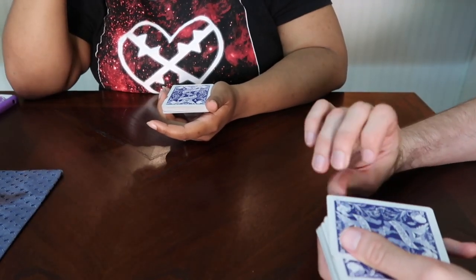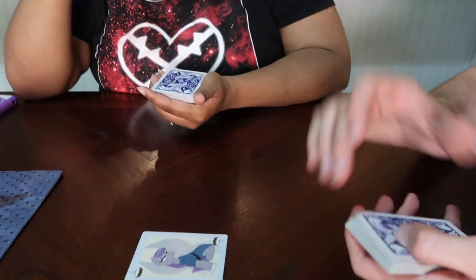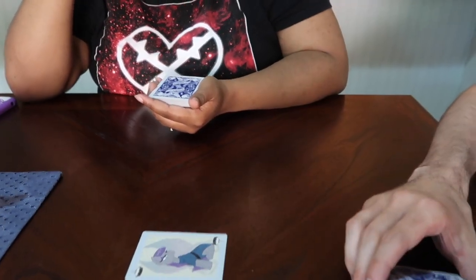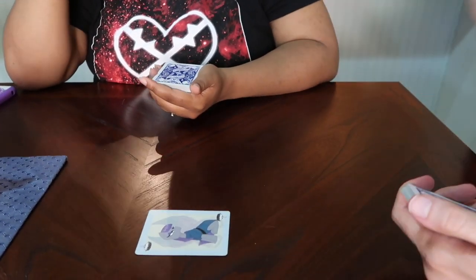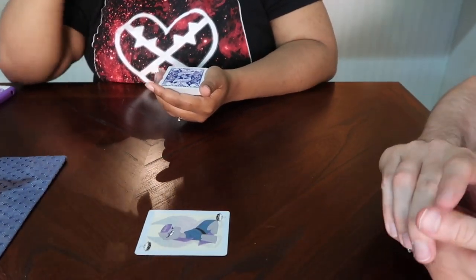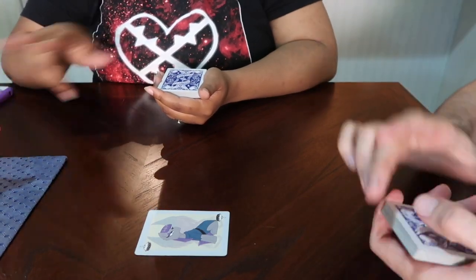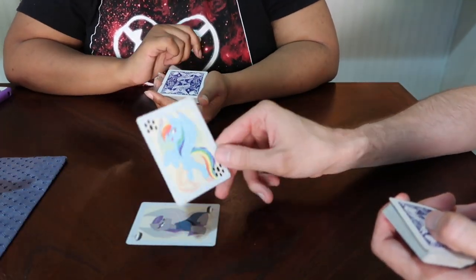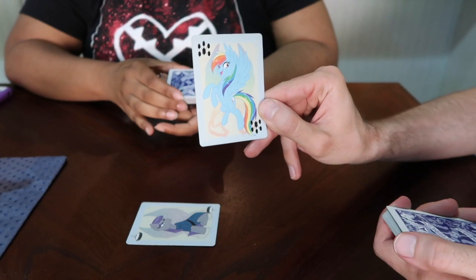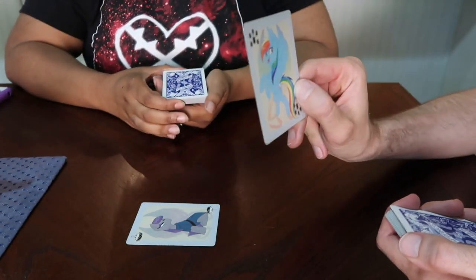So, the first card that comes out — we're looking for regular cards and challenge cards. It's a mod pie, so that's just a regular card. Nothing too interesting about it yet, but we'll see whether that changes. Acharki, why don't you turn over your top card and put it over the mod? Oh look — that's a dash. It's a Rainbow Dash. Ain't that a challenge card? This is one of the four types of challenge cards in the deck.